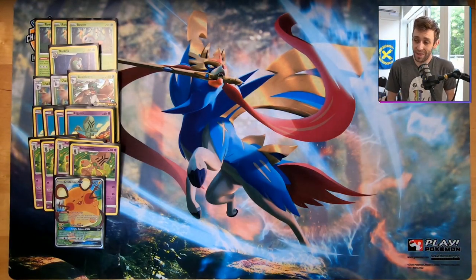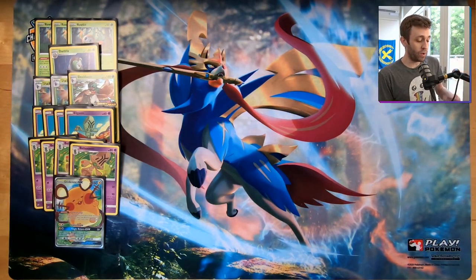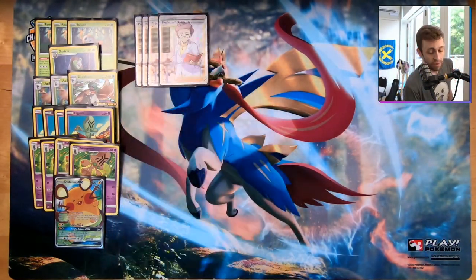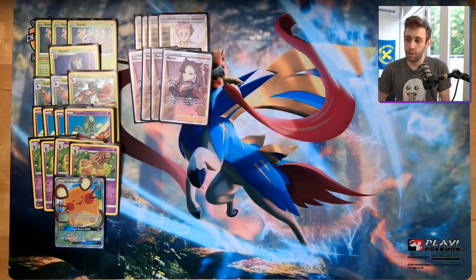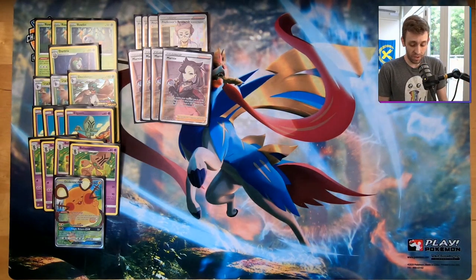That's all the Pokémon. Now we have to figure out how to get into all of these Pokémon. You could play Green's Exploration if you grab the Rowlet from Cosmic Eclipse, but for this version we are playing four Professor's Research as well as four Marnie — a very standard four Research, four Marnie setup with lots of draw and disruption included.